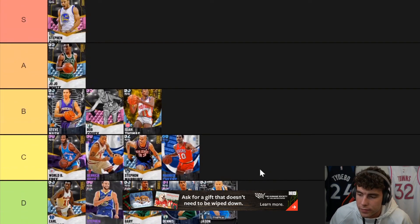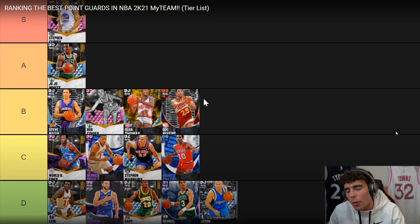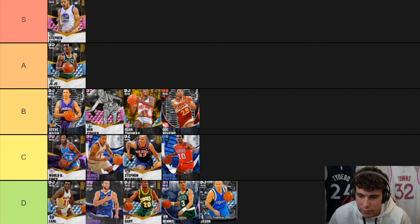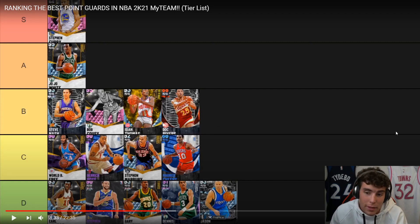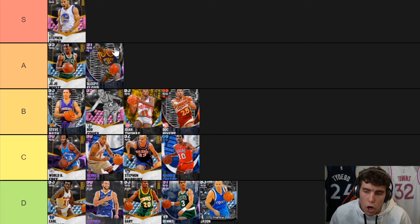Jerry West is literally the same as Bob Cousy. Doc Rivers is low B-tier — he's not bad, got pro three behind the back and decent overall. Bob Cousy might be the only one at B-tier for me when we're talking about it. Sleepy Floyd is A-tier, no doubt about that. He can rain better than everybody else. He's got JoJo White's dunk which is basically unblockable on current gen, and he has some really nice animations. Base 22 is a release I really like — so Sleepy is going into A.